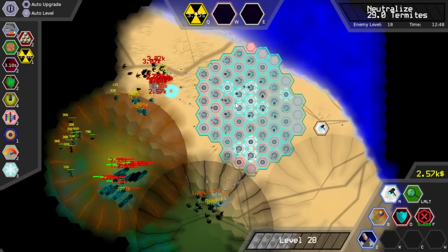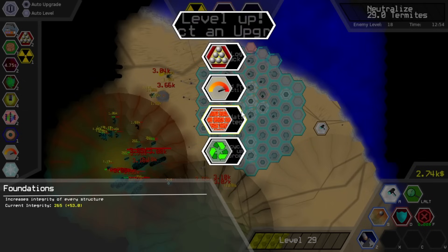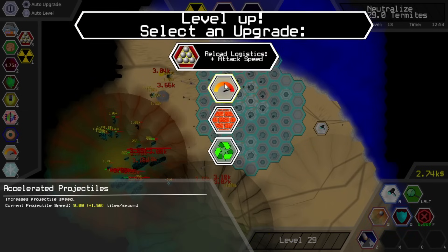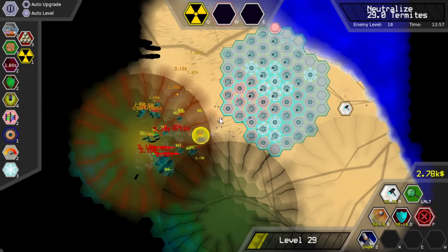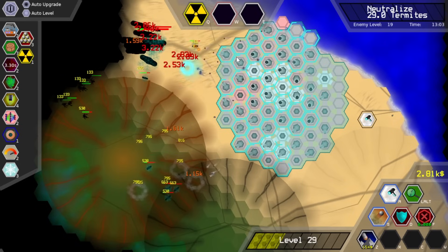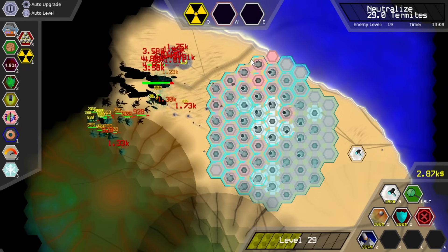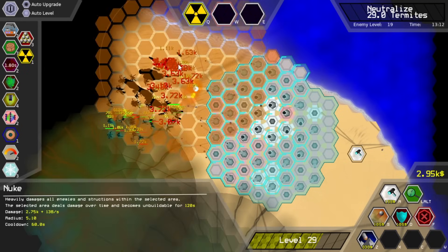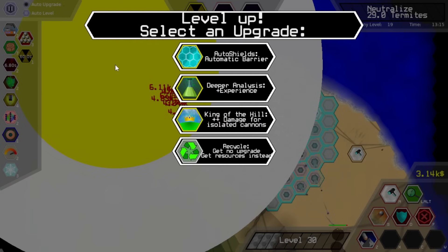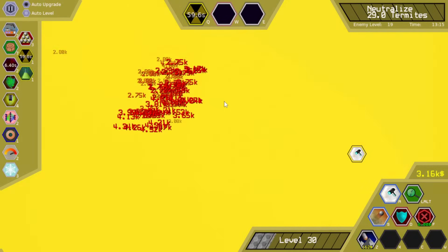Just get a couple more behemoths for that nice big chonky AOE. More attack speed — I was hoping to get like a shield regen perk where my shields just come back faster. My big fear here is that I'm going to increase my attack speed so much. Automatic barrier — automatically places shield generators on your least protected empty tiles. I think I'm just going to go for the extra EXP more than anything else.